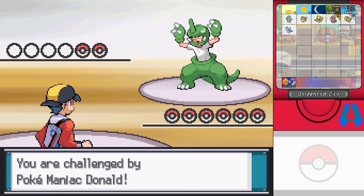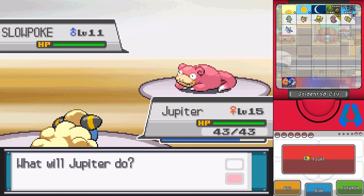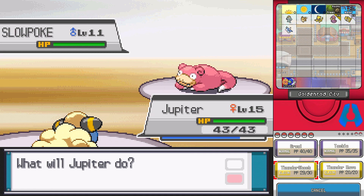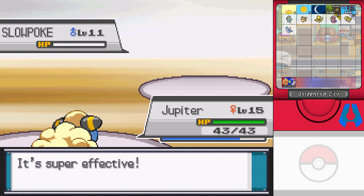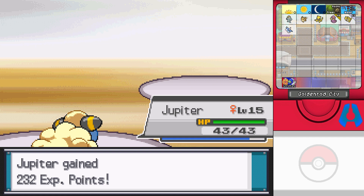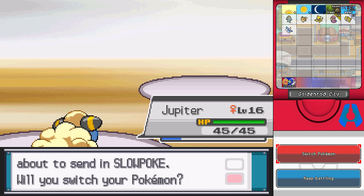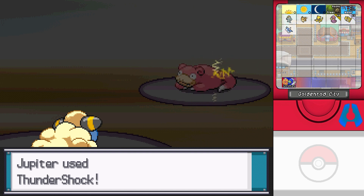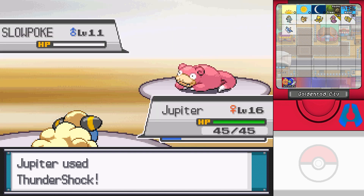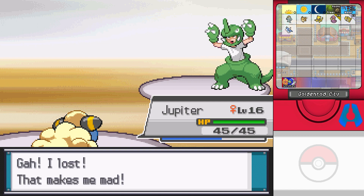A trainer says they want to see my rare Pokemon, but I'm not intending on using any of them. Donald has a Slowpoke at level 11 - Jupiter is now level 15 due to the daycare, which is a little issue. Let's get rid of the Slowpoke really quickly. Another Slowpoke - Jupiter's got this. There we go, level 16.